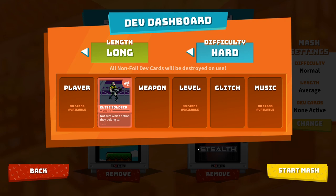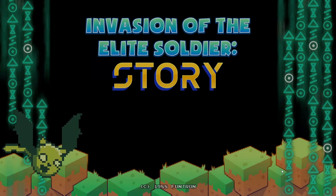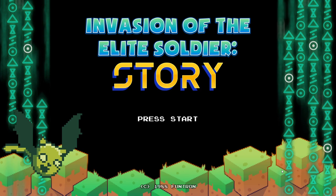I'm going to set a normal length game, normal difficulty, average length. Alright, let's start the MASH. Every time you make a MASH, the first thing it does is make you a title screen. This one is called 'Invasion of the Elite Soldier Story.' That's the name of my game.